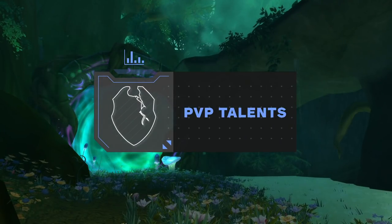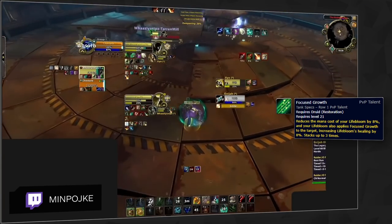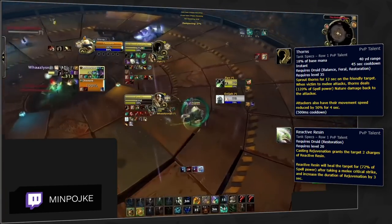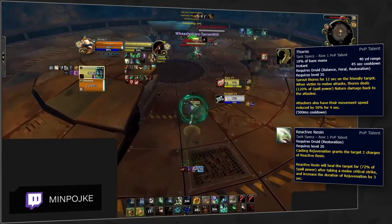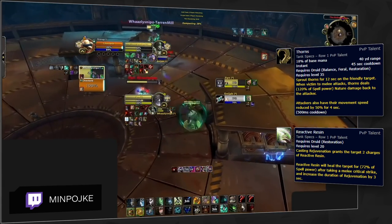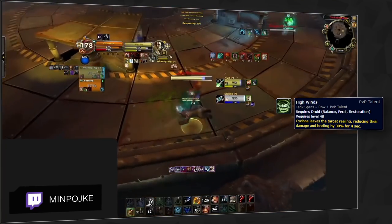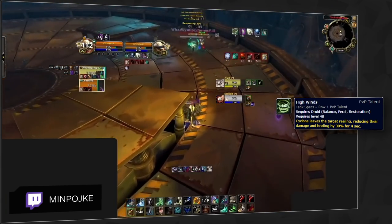Moving on to PvP talents — your choices really depend on the opponents you're facing. Regardless of who is on the other team, Focused Growth is your only default PvP talent option, as it gives you more healing and allows you to be more mana efficient. Anytime there's a melee DPS on the other team, you generally want to be playing with Thorns and sometimes Reactive Resin, especially into melee cleaves. Thorns acts as a pseudo-defensive cooldown and encourages melee DPS to stop attacking their target. Reactive Resin gives you some additional healing into melee DPS, extending Rejuvenation's duration by 3 seconds whenever they are crit. High Winds is a good neutral option if you plan on playing more aggressively with Cyclones, especially if you are playing with a setup-based comp like Rogue Mage.